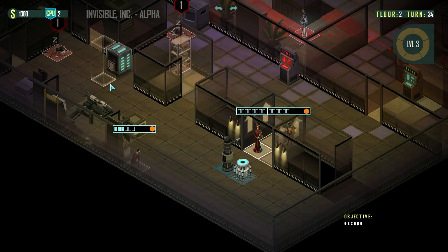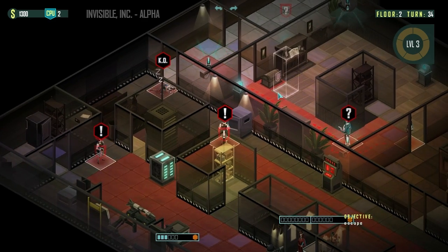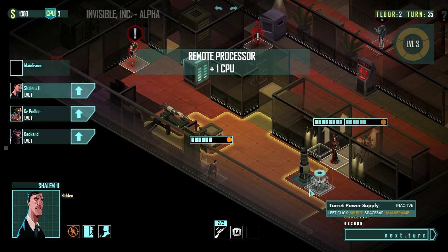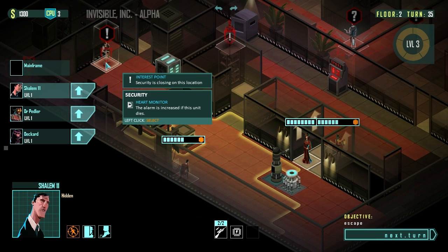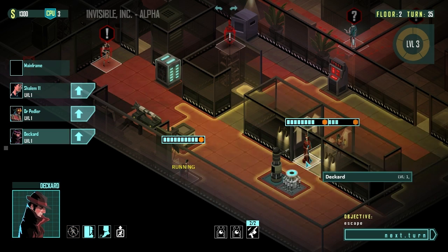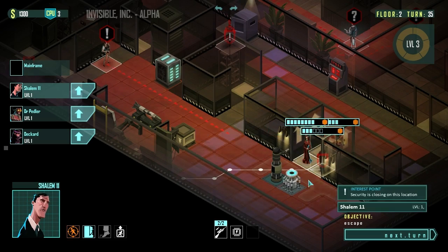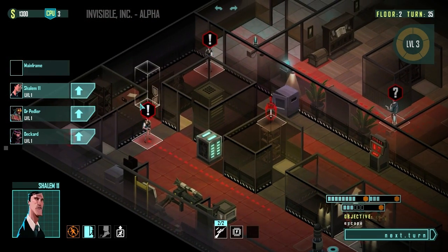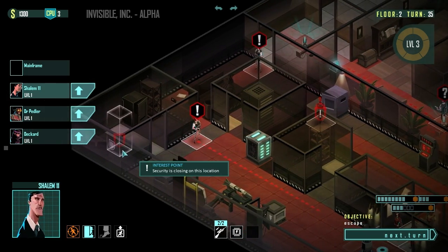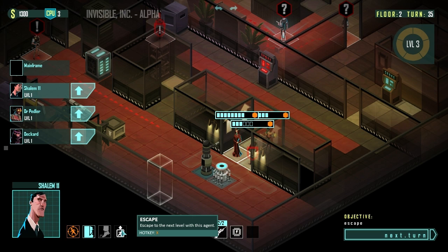These guys are all now going to wake up and the building is on high alert. The security teams are flooding into the corridor. Sometimes these guys get overwatch — I'm not really sure how it works. He didn't get overwatch. Right now they're only on a point of interest — this exclamation point means they're investigating. They're going to go look and see that the safe's empty, basically discovering all the shenanigans we've been up to. But it doesn't matter because floor three, here we come.